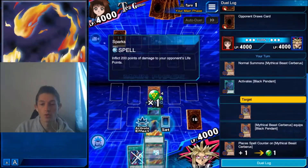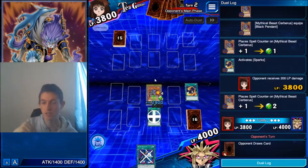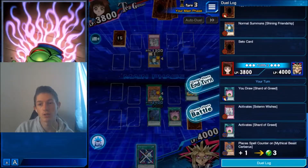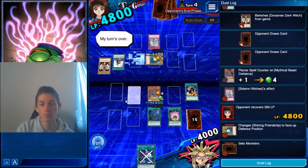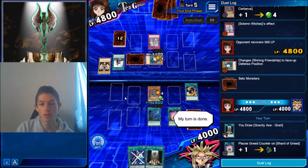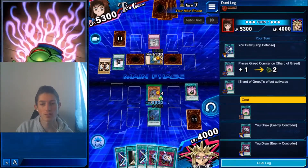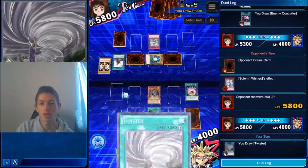You want to use all of your things that you have available to use, because it's important to get your Cerberus up high early so they don't try to summon and use equips to get over your monster. They have an early Solemn Wishes — a bit unfortunate. But I do have a Shard of Greed, so even if they use Cards from the Sky or anything like that, I'm more likely to keep up. One Solemn Wish early on is manageable. It's when they have two on the board where you really want to be concerned.